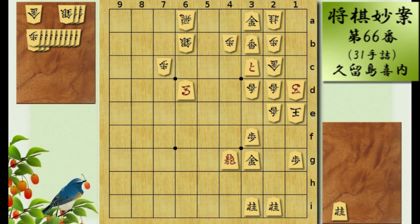Alright, the first move is a pawn push sacrifice to 1f, and king takes. The third move is extremely brilliant. Can you find it? Well, it's a gold sacrifice to 2f. Brilliant.